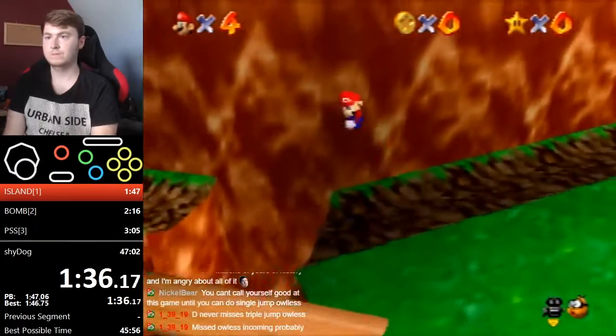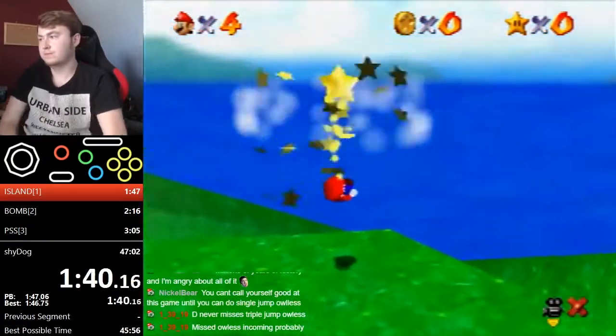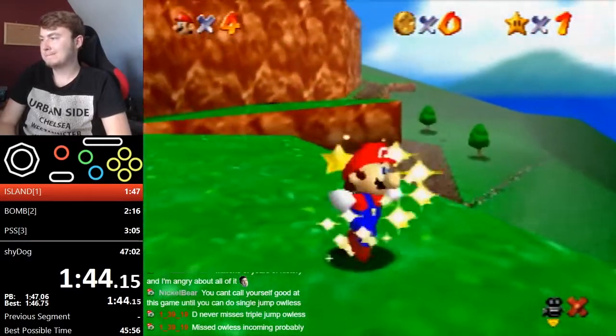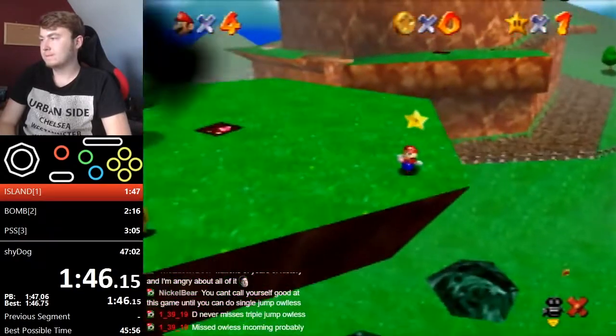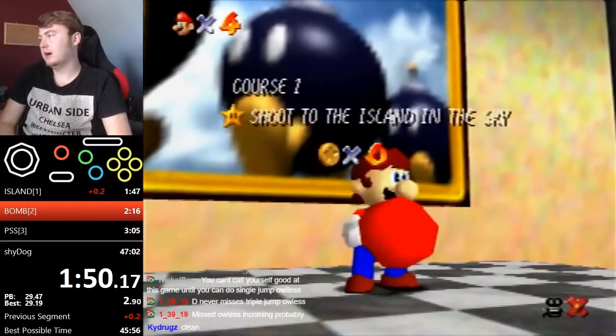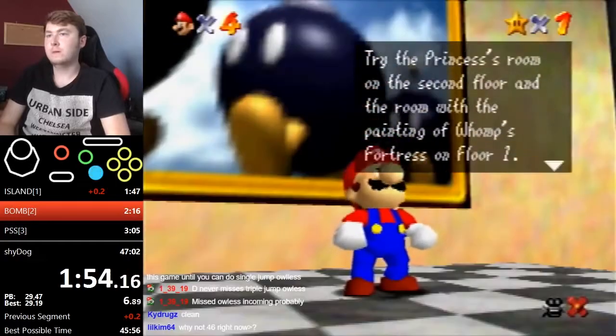Dwhatever wall kicks off a wall and dives to get just enough momentum to reach the island. The fastest way to collect a star is by ground pounding right below it — you move slightly upwards at the beginning of the ground pound animation, which comes in handy for other stars later on. After each star, runners will hit continue and don't save, which saves several seconds over the course of a full run.